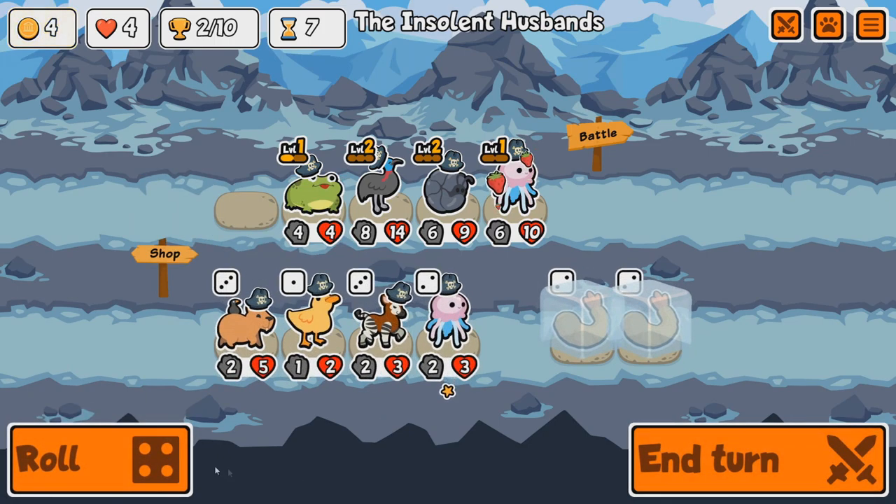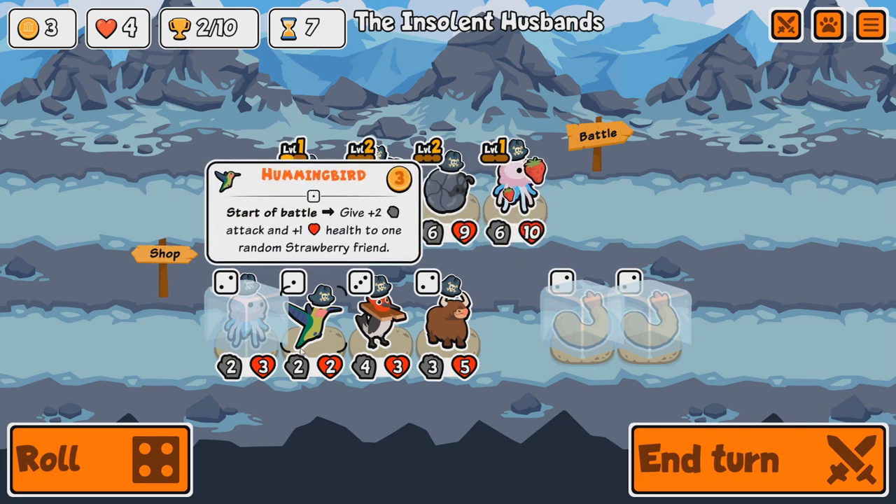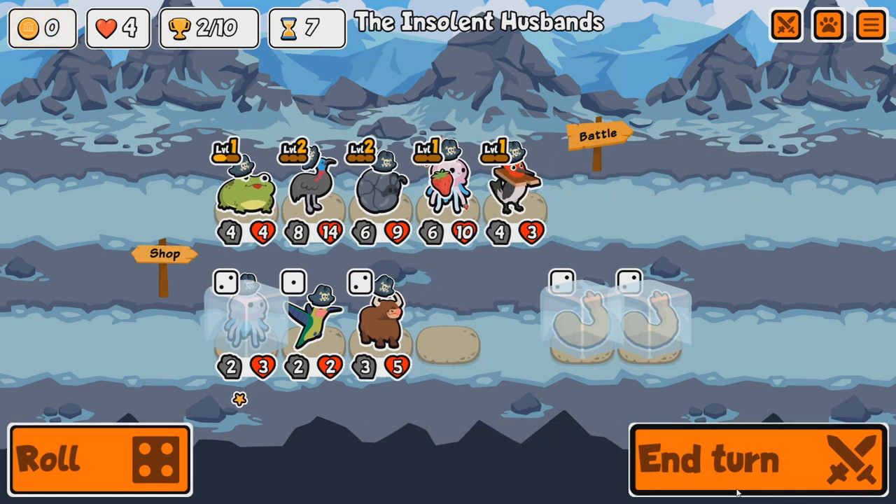Duck Beaver is good for a sell combo if you've got it. Hello Jellyfish. Keep you for the moment. Woodpecker — not bad. Start battle, deal two damage to the front two enemies. Let's go Woodpecker right now.